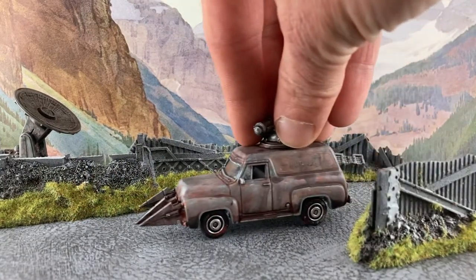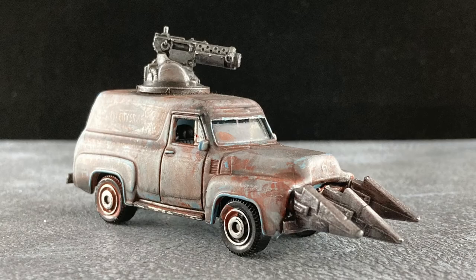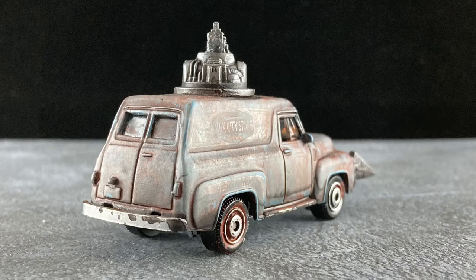Jeepers Creepers! It's a modified Matchbox F100 1955 panel van with a turret-mounted minigun and a mean-looking ram, plus a slot of extra armor. And she's all yours for 37 cans.